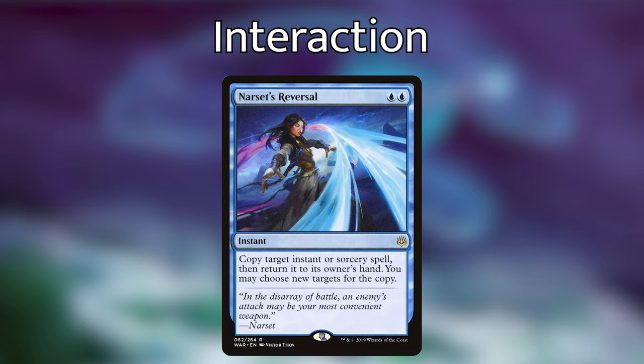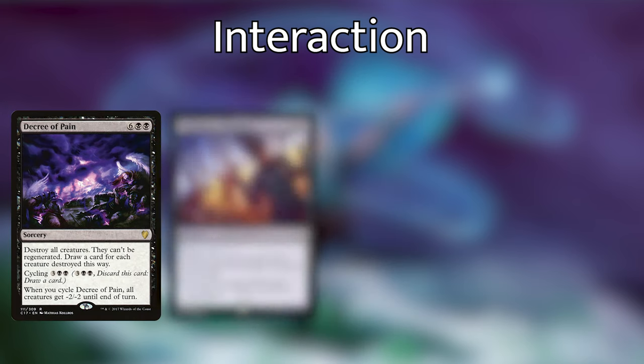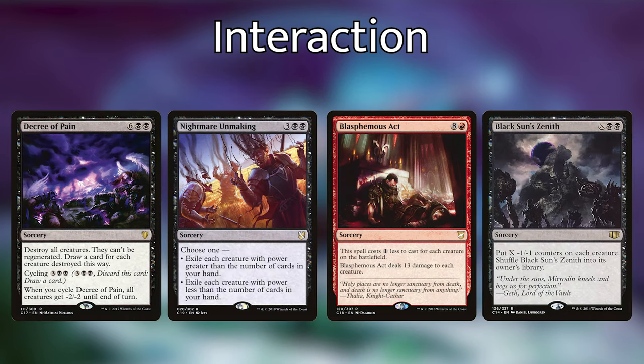For big board states that we would need to blow up, we've got Decree of Pain, Nightmare Unmaking, Blasphemous Act, and Black Sun's Zenith. Decree of Pain destroys all creatures, they can't be regenerated, and we draw a card for each creature destroyed. If we don't have enough mana, we can cycle it paying three black black, discarding it and drawing a card — and when we cycle it, it gives all creatures minus two, minus two until end of turn. Nightmare Unmaking has two modes: exile each creature with power greater than the number of cards in our hand, or exile each creature with power less than the number of cards in our hand. Blasphemous Act costs one less for each creature on the battlefield and deals 13 damage to each creature — a lot of times we can cast this for just two or three mana. Black Sun's Zenith puts X minus one, minus one counters on each creature then shuffles back into our library — especially good at getting rid of indestructible creatures.